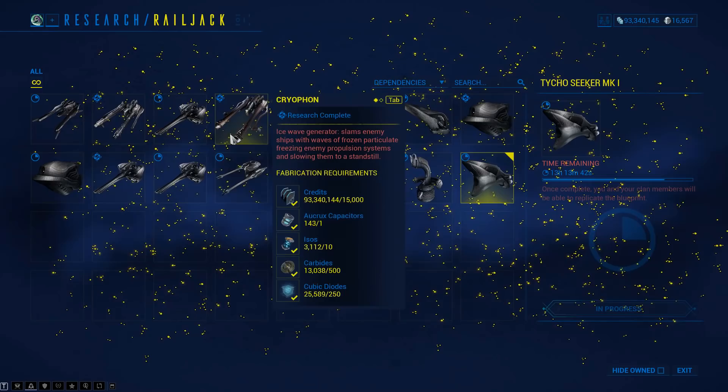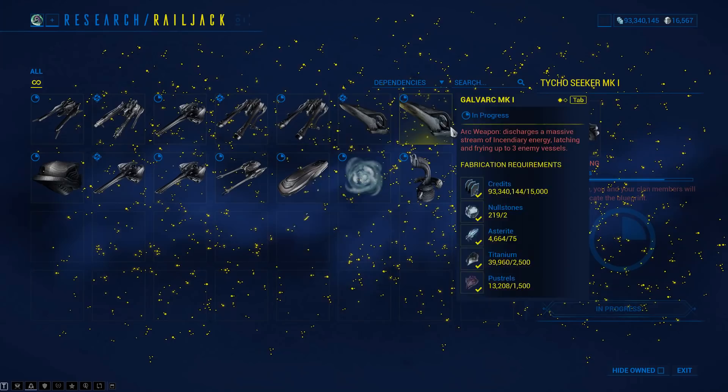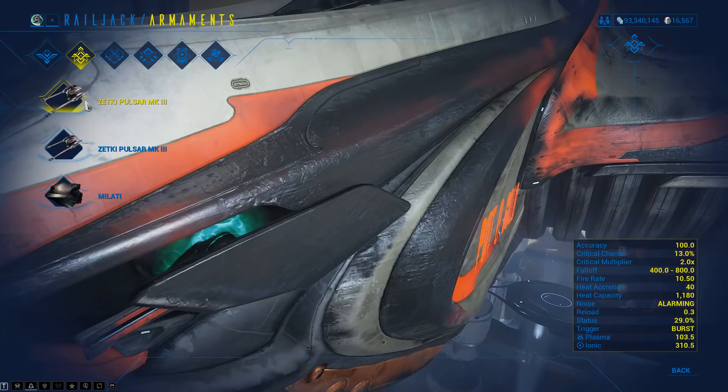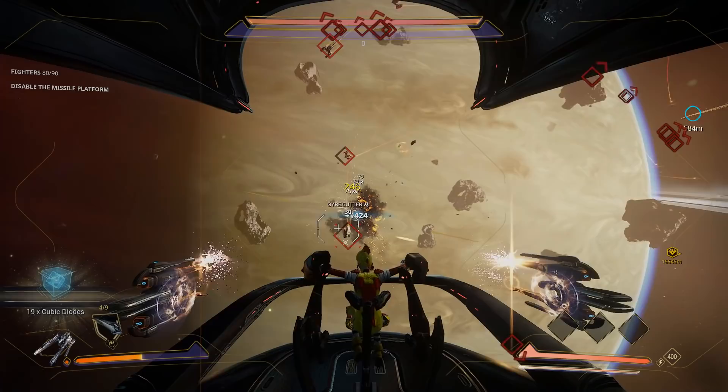Your clan can research upgraded versions of all these items. The research is clan-wide, like other clan research items — everyone can chip in to research Mark 1 components, Mark 2, and eventually Mark 3. You can then replicate that blueprint and craft the item for your Railjack. On the armaments tab, the top gun is the pilot/nose turret, the middle is side turrets, and the bottom is your missiles.